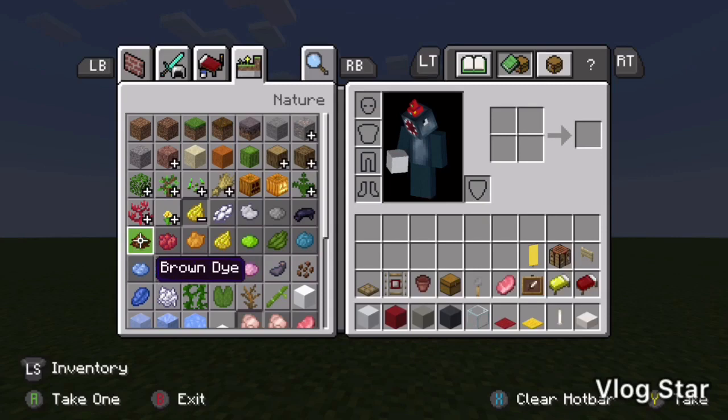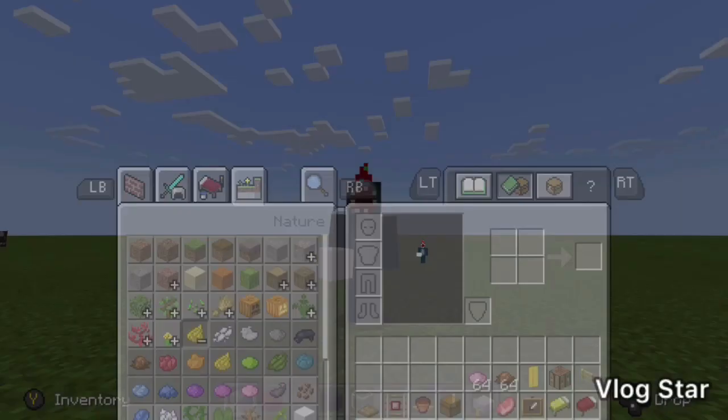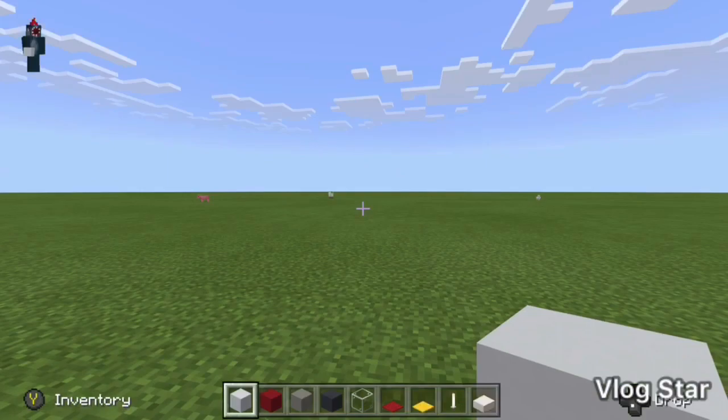We'll then need some brown dye — get a stack of it even though you only need a bit — and some pink dye, also get a stack of that. Right, this should be all the materials you'll need.